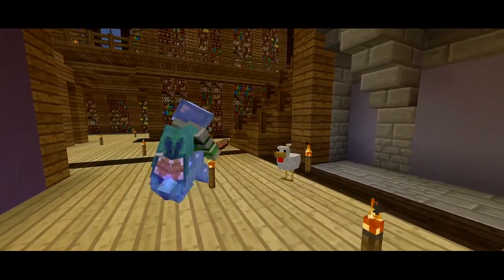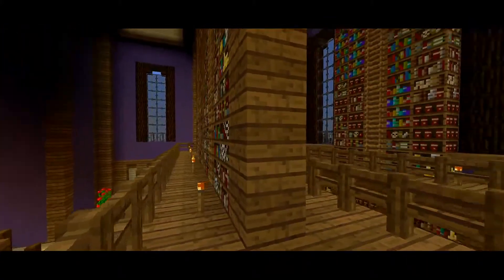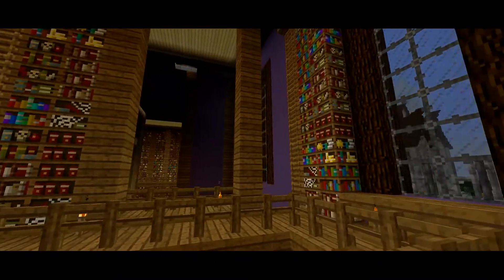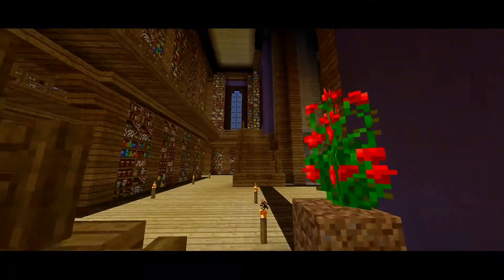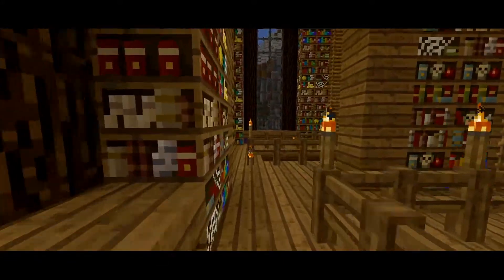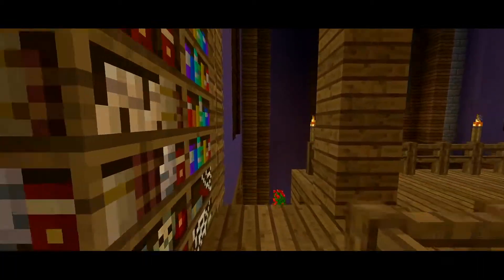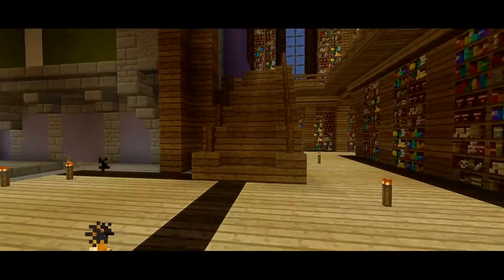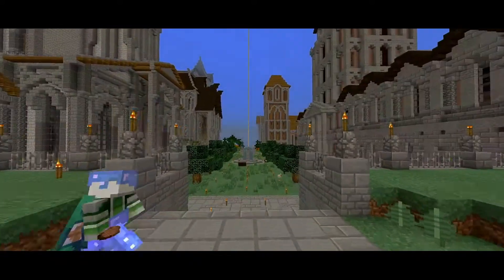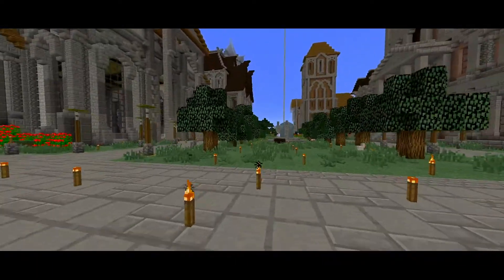The second floor is just access to more books — the ladders are just to reach the books that are high up, with no secret compartment or other room they lead to. It's symmetrical on each side. That's one thing I'm trying to break away from — creating symmetrical builds and getting into asymmetrical builds, but it ain't working out too well. The library and the first building are both symmetrical because they're both positioned in the middle.